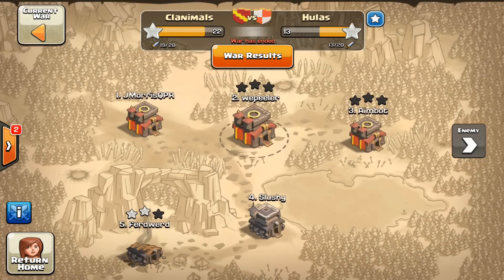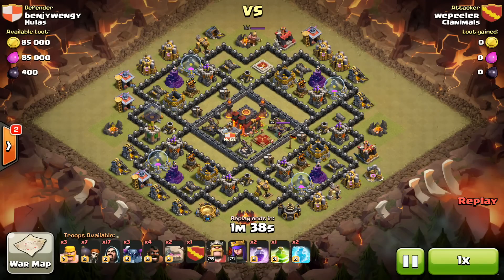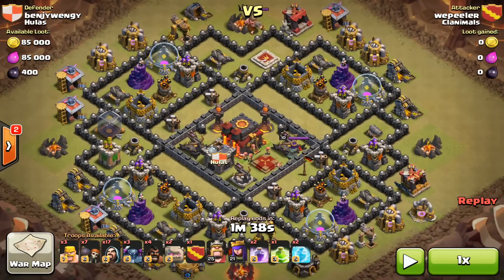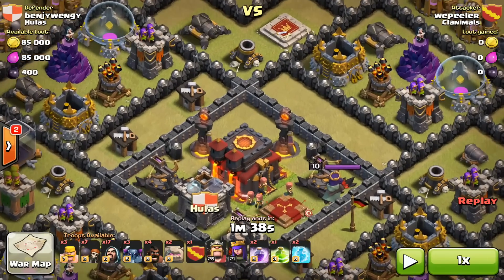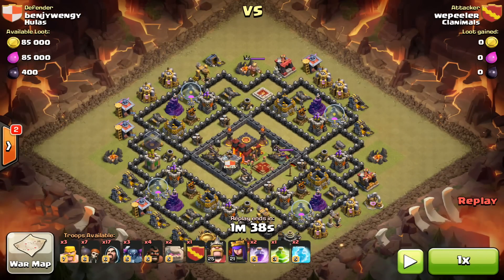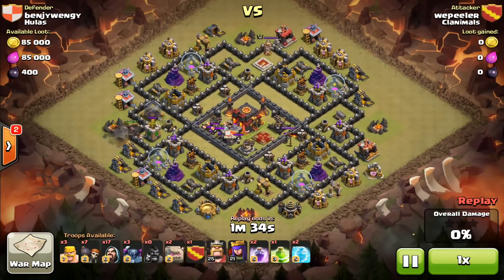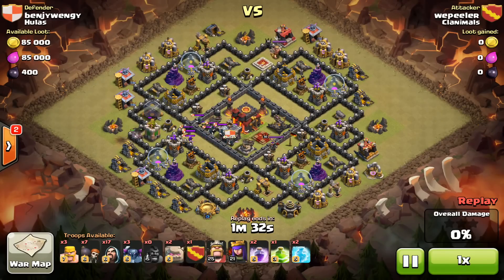Let's go to my second attack on their number three — it was really, really good even though it was only 59%. His base wasn't great; he had a couple defenses upgraded, but the key was the single inferno towers, both of them set to single — very easily frozen with one freeze spell. That's exactly what I did. I came in and lured out the clan castle with a couple hogs, and knocked out that low-level archer tower so it wasn't going to be shooting during the raid.